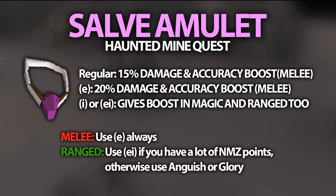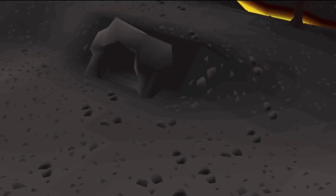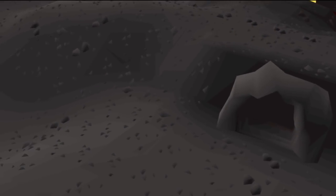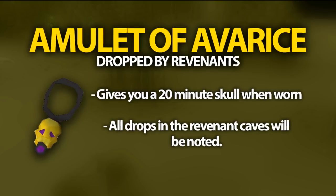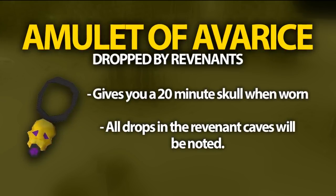Enchanting the Salve Amulet boosts those percentages up to 20%. It's worth noting that the Salve Amulet does not stack with the Slayer Helmet. Just recently, there were three new weapons and a new amulet dropped by Revs. All three of these new weapons give a 50% damage and accuracy boost on any Wilderness NPC. Each attack uses one Revenant Aether, which isn't that expensive. The two best ones for Revenants are the Crossbow and Vigorous Mace. The Scepter requires runes and doesn't have an inbuilt magic spell, so it increases your risk a lot. The Amulet of Avarice makes every drop inside the cave noted, but whenever you're wearing it you'll have a skull, and when you take it off you'll still have a skull for 20 minutes, so it's not the best for Revenants.